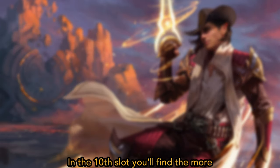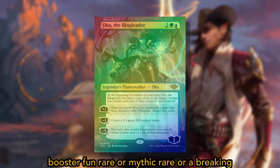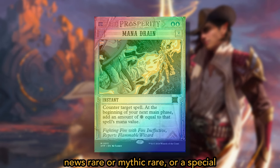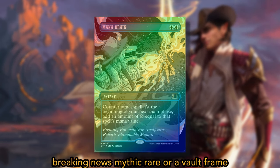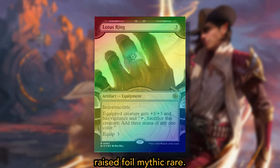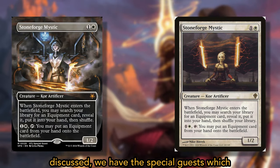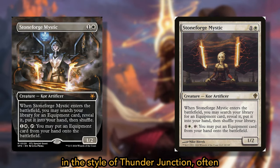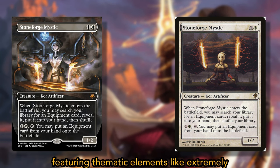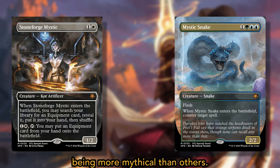The tenth slot is the most complicated. Here you can find 1 traditional foil booster fun rare or mythic rare, or a Breaking News rare or mythic rare, or a Special Guest mythic rare, or a textured foil Breaking News mythic rare, or a vault frame raised foil mythic rare. Special Guests are reprints with new art reimagined in the style of Thunder Junction, often featuring thematic elements like extremely snazzy hats. These are all mythics, with some mythics being rarer than others.